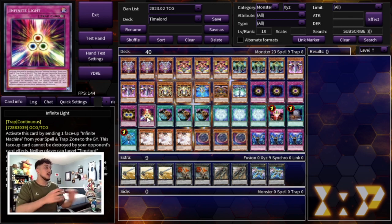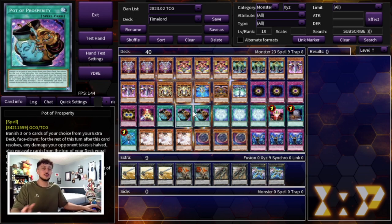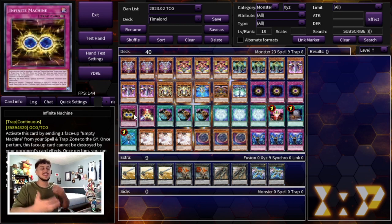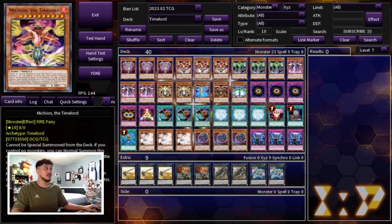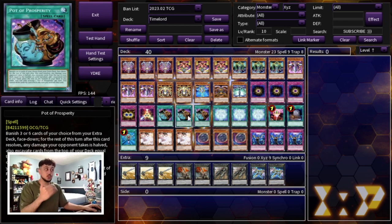For consistency pieces we're playing three Pot of Prosperity. You might think the burn damage halving is a problem, but keep in mind Michion doesn't actually inflict damage — it just sets your opponent's life points to half. So with Prosperity active, Michion is not affected by the damage halving, which is a really nice synergy. You can also play Extravagance here as a more budget option, but with Extravagance you run more risk of drawing into the key cards you want to search. Prosperity lets you choose the exact card you need.